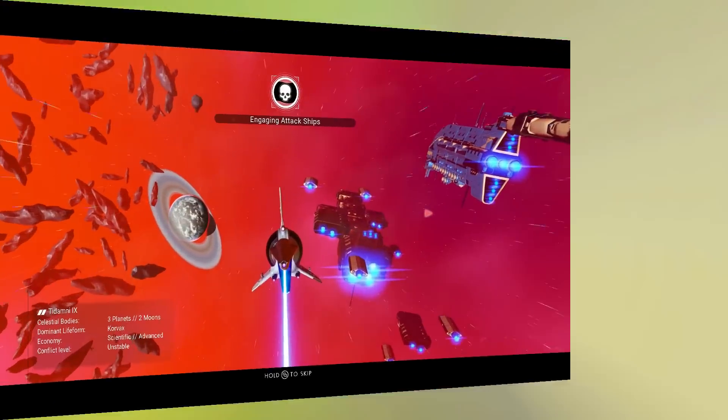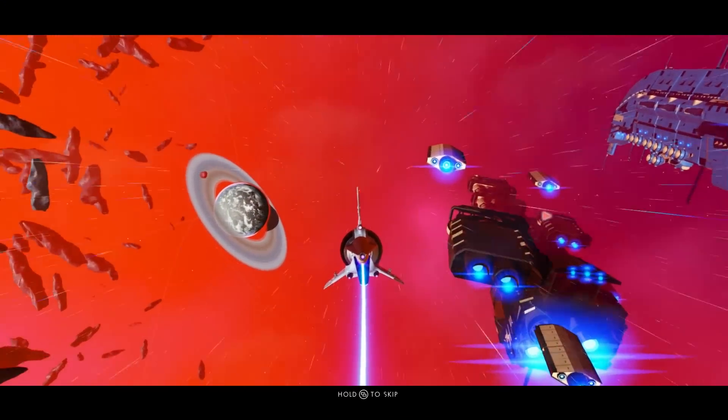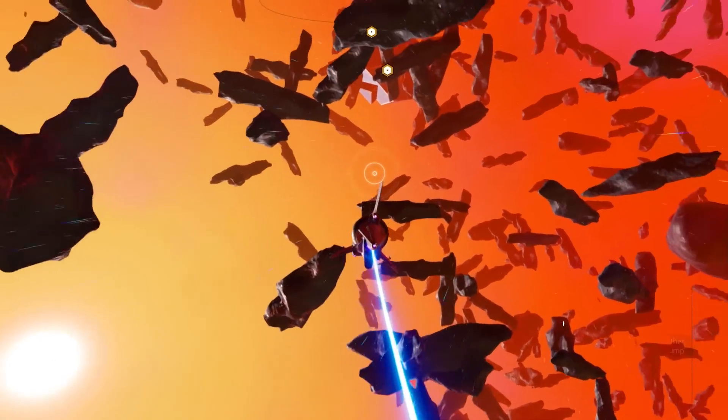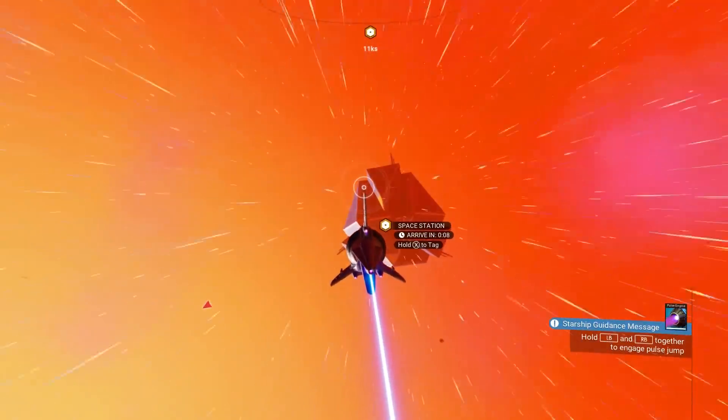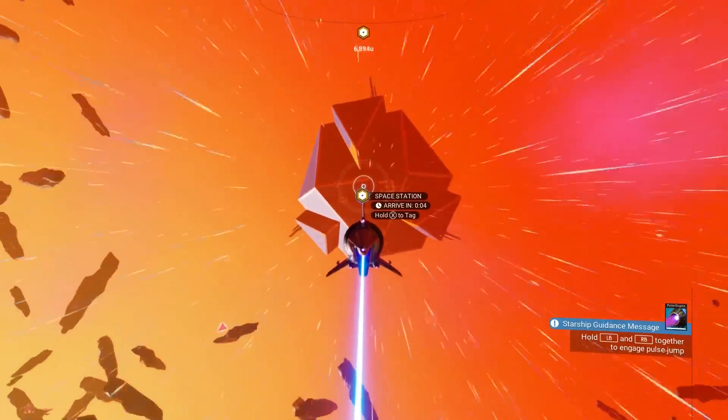Now we're going to travel to our chosen system. Once you get there you can interact with any space battle going on, but I'm not worried about that right now — I want to make money. Head straight to the space station.